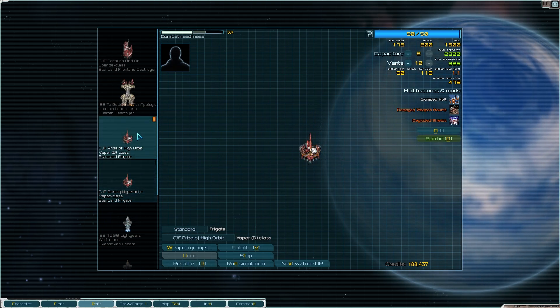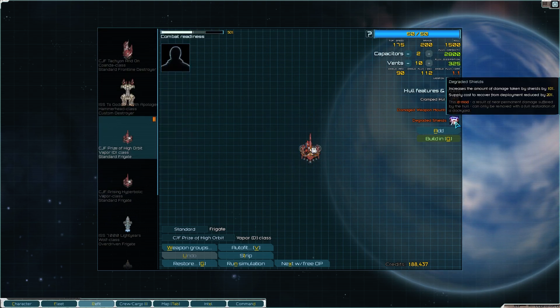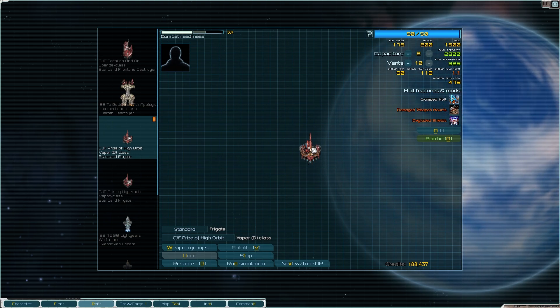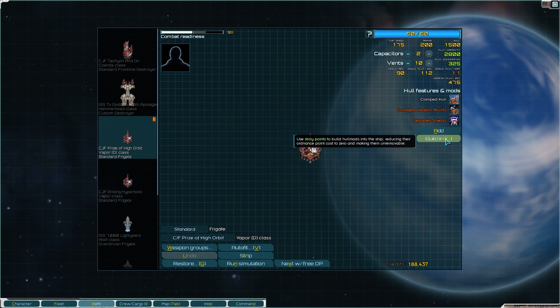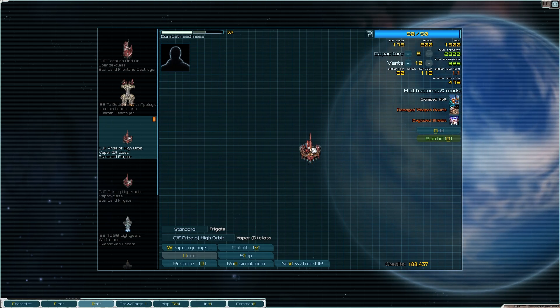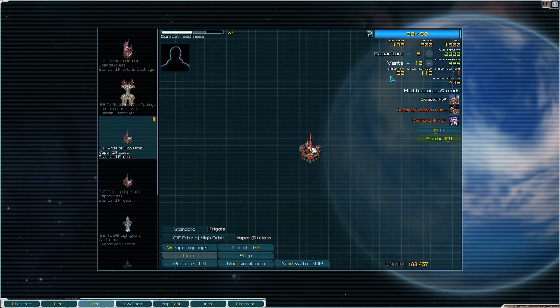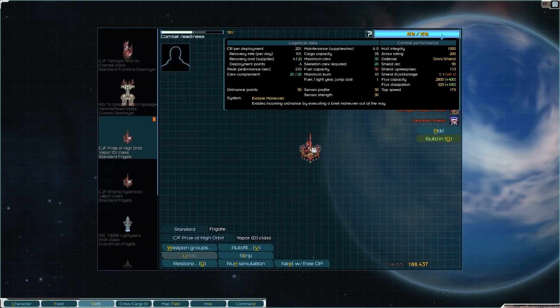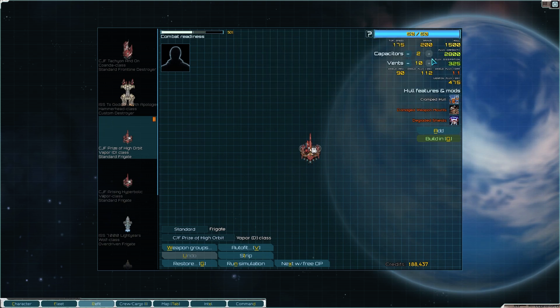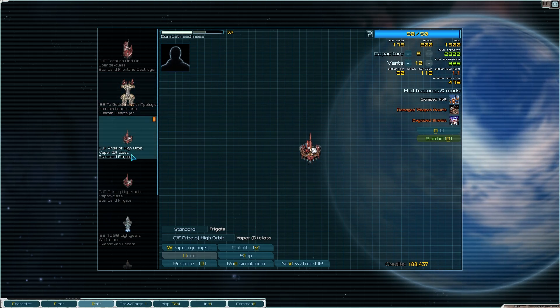That is the version of these ships I prefer. Ships with D-mods, even if they're fully repaired, have some actual damage on them. You can get S-mods which are built in - standard things. Any of the normal mods you can put in, you can just build them into the hull and they don't cost any ordnance points. Ordnance points is what limits you in what you can and cannot do with a vessel - this has ordnance points of 50. It's a balancing mechanic.